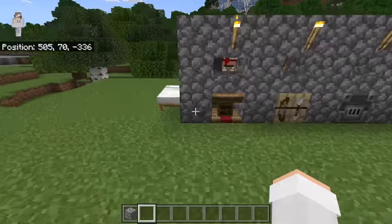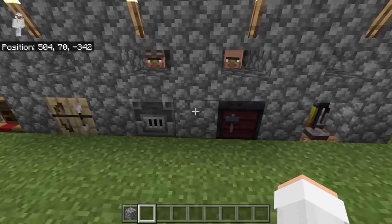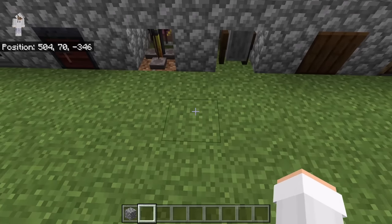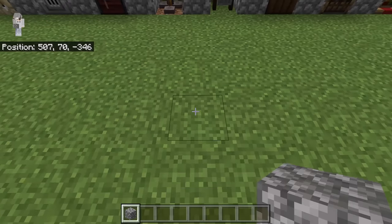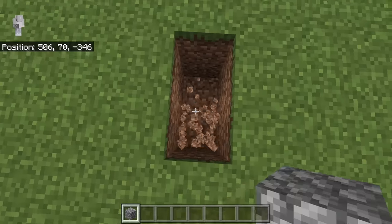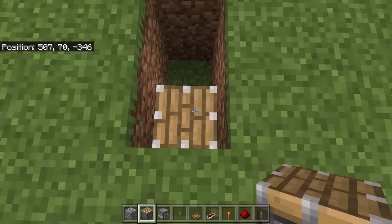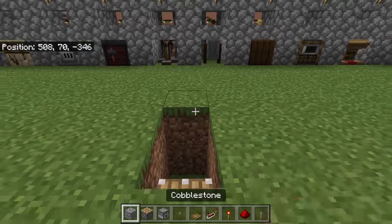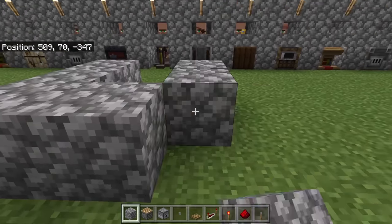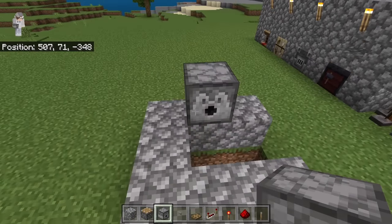After you are done bringing all villagers and linking them to workstations, go over here. Count 10 blocks to the right and 5 blocks forward, then break these 2 blocks and these 2 blocks as well. Place a piston facing upwards over here, then a block at this spot, 3 blocks over here, and 3 over here as well. Then place a dispenser facing this way over here.